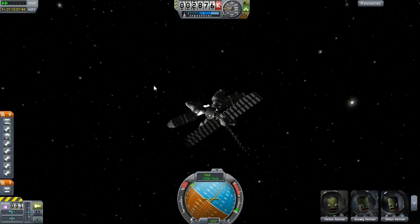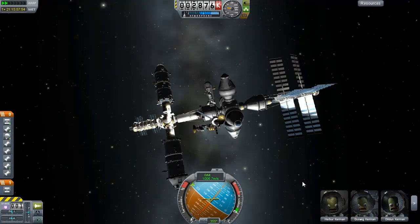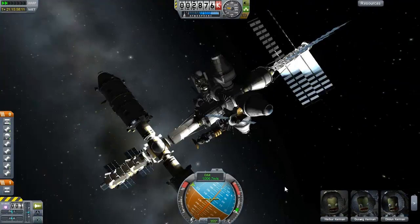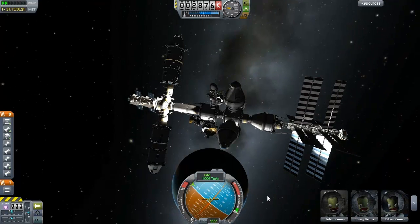Here we are, lining ourselves up laterally. We just need to burn slightly to the left as soon as we get closer. You can see the prograde marker just coming across onto the pink marker and we're pretty much lined up — we should be able to burn straight towards it now. Come on, magnetism, do your work. There we go — we have the entirety of the International Subscriber Space Station. It is entirely finished.